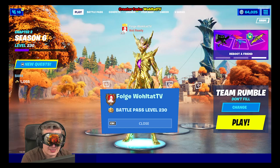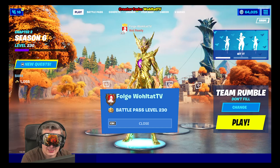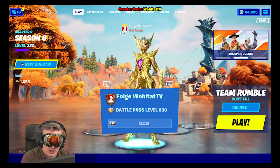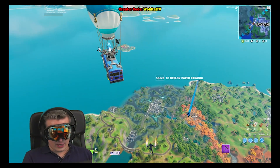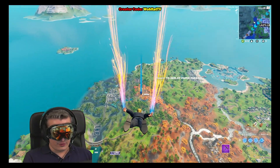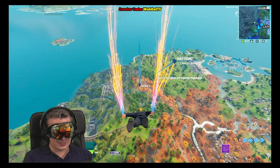In order to do this challenge, you need to be level 76 in Fortnite Season 6. Then you can unlock the investigate an anomaly detected in Weeping Woods challenge. Now we are going into the game and I'm going to show you how to do this challenge.